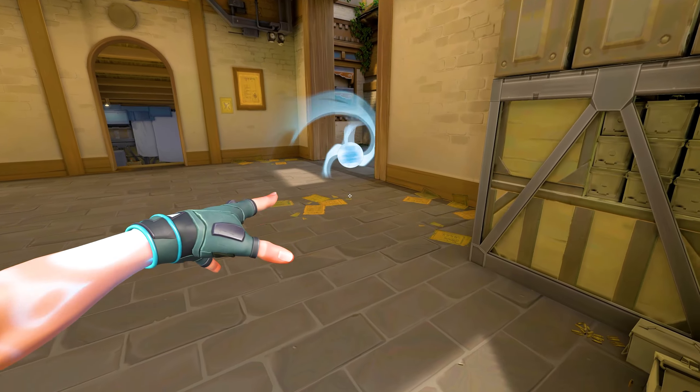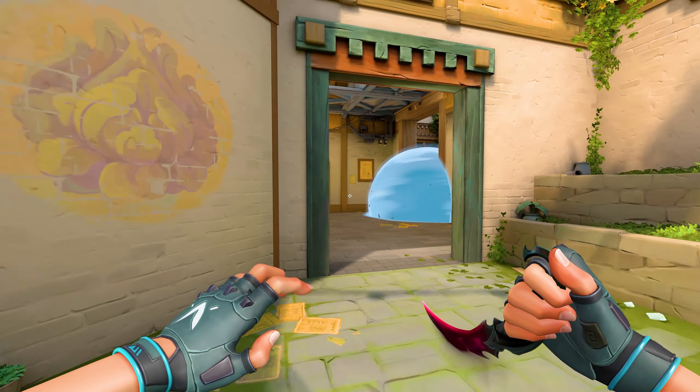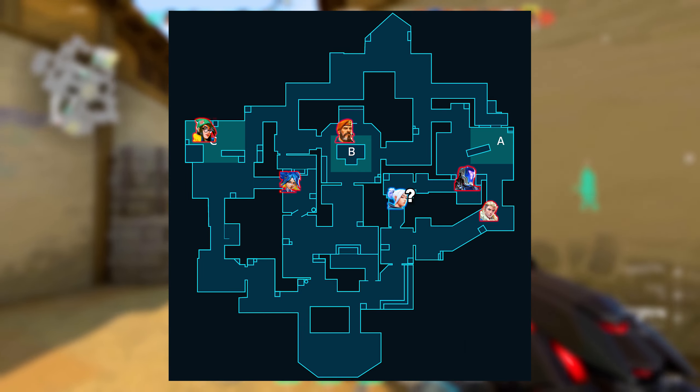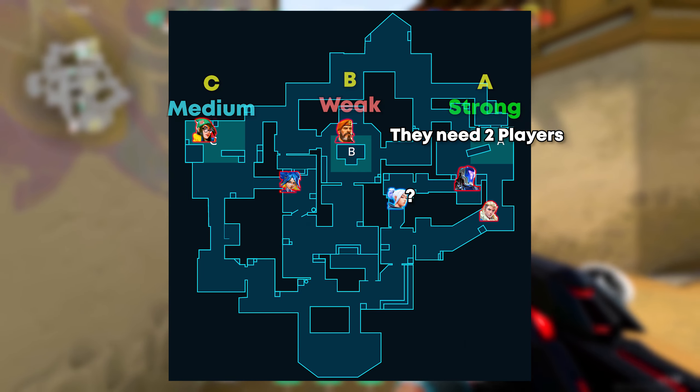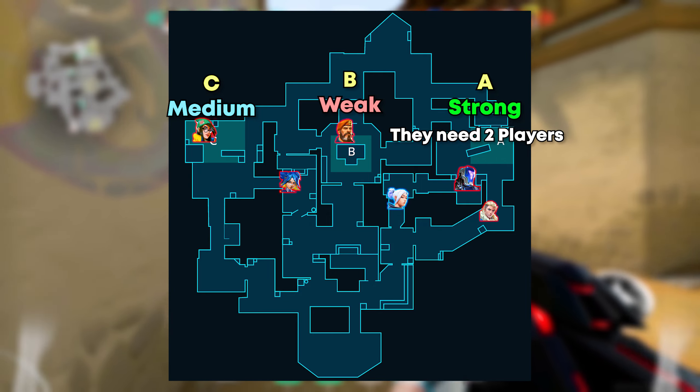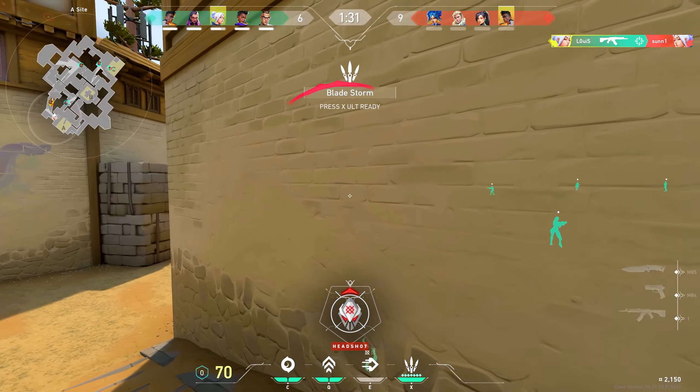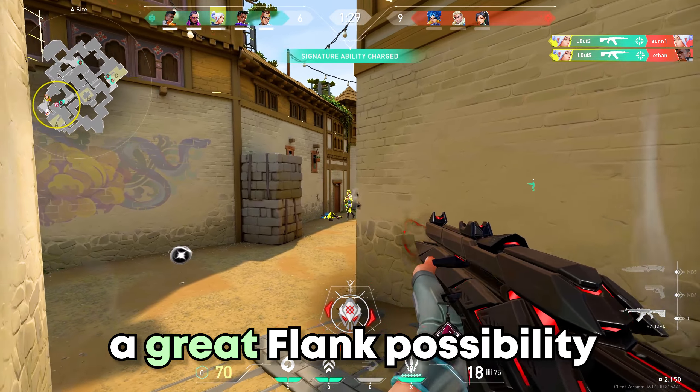Smoking off A long as an attacker on Haven is more important than you would think. The defenders can't hold solo A since an attacker could have crossed the short without them noticing. This way there will always be 2 players on A holding short and long, or they have to play it fully retake. It gives you a big advantage overall and opens your lurk a great flank possibility.